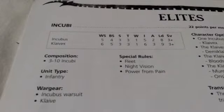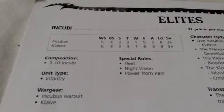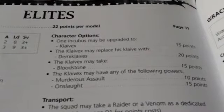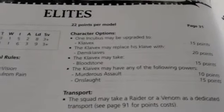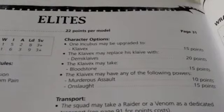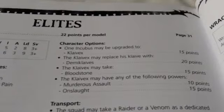They are armed with Claves, which are two-handed power weapons that give plus 1 Strength. They also have Night Vision, Power from Pain, and Fleet, same as every other Dark Eldar. For 15 points, you may upgrade one Incubus to become a Klavex. This gives you plus 1 Attack, plus 1 Leadership, plus 1 Weapon Skill, plus 1 Initiative, and plus 1 Ballistic Skill — quite a worthy trade-off, and it gives you a character for challenges.